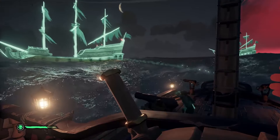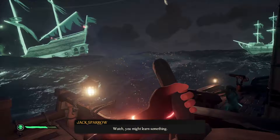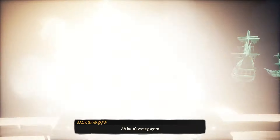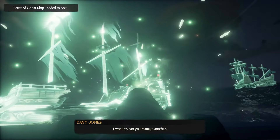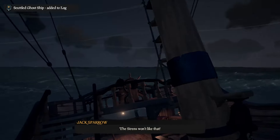You'll also notice that Jack will shoot ships when he has an angle with a cannon. I'm not sure if this counts towards your 20 ship sinks for the commendation. The main reason I think it doesn't work is because when I sink ships myself, I get the notification at the top left saying 'scuttled ghost ship added to the log,' but when Jack kills them, it doesn't give me that.